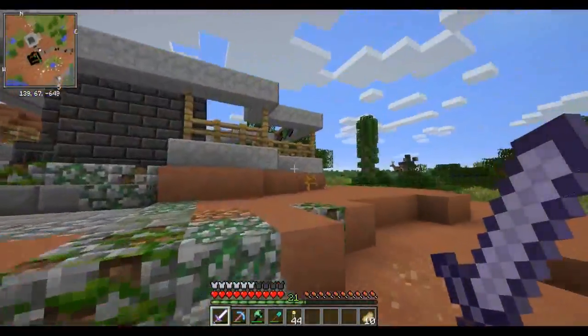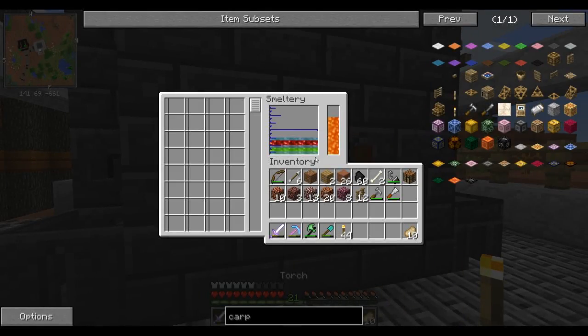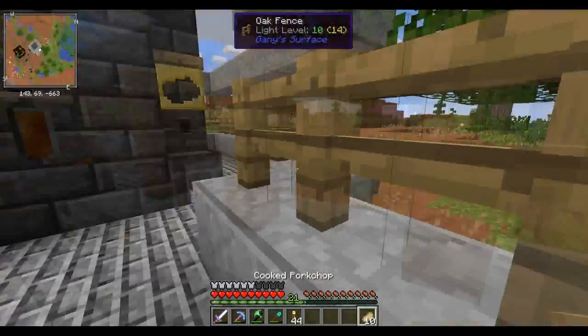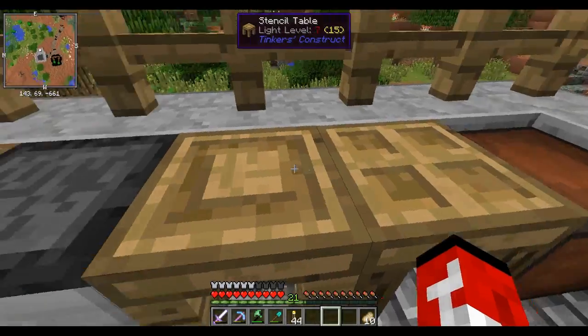Let's make some tools. I was smelting some Tinkers Construct materials and I got a good bit of stuff in here — inlashite, a lot of your oxen, iron, seroclase, black steel. I got all kinds of stuff, so let's make some things.